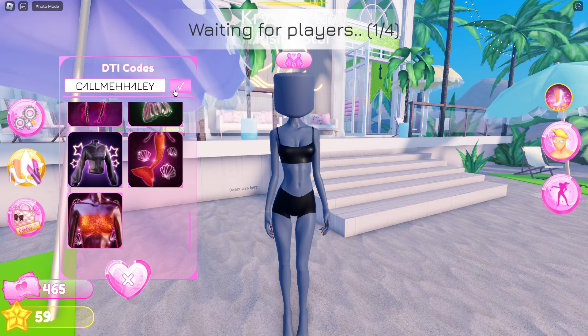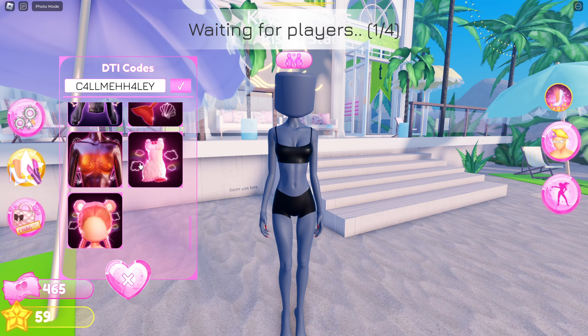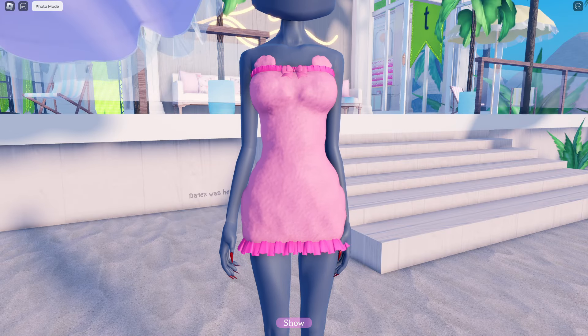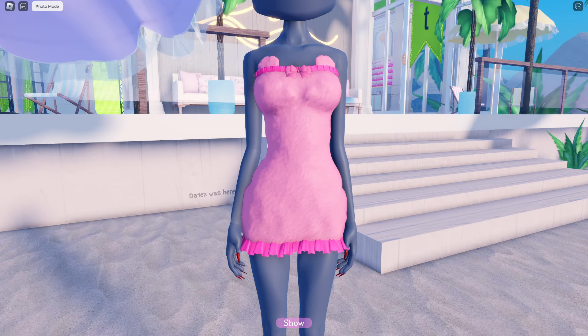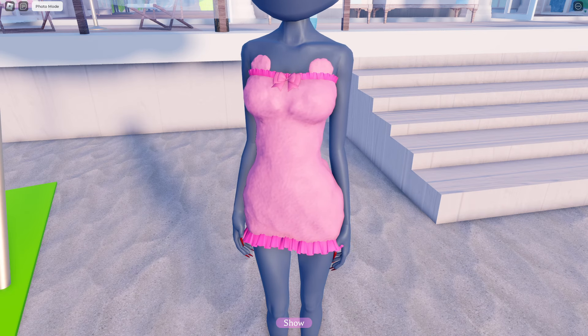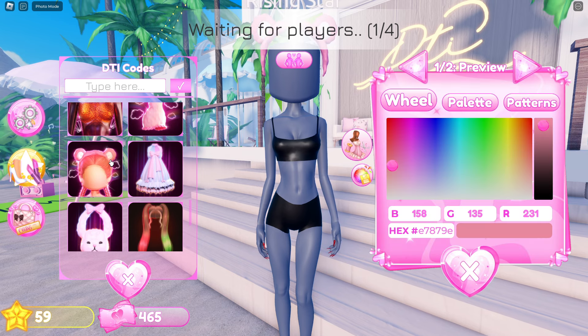The next code is callmehaley, with fours instead of As, and this will award you with two items. Let's try on the teddy bear dress — the material on this is giving beach towel and I'm loving it. You can also see that it has two little ears on top and a bow. It also comes with a matching headband.